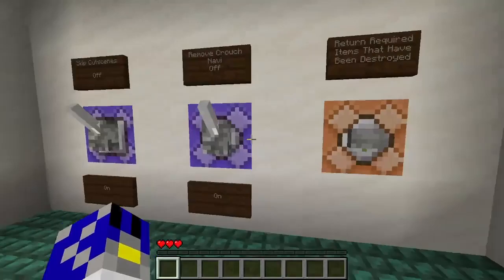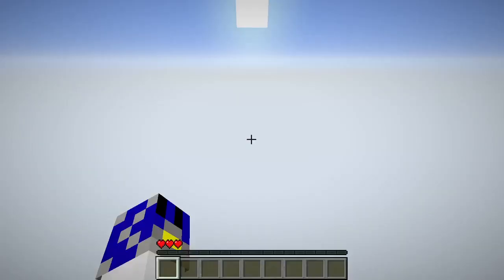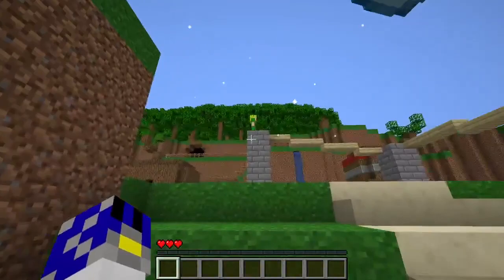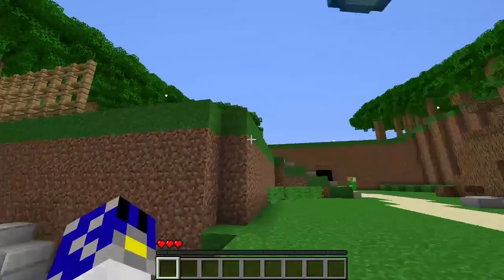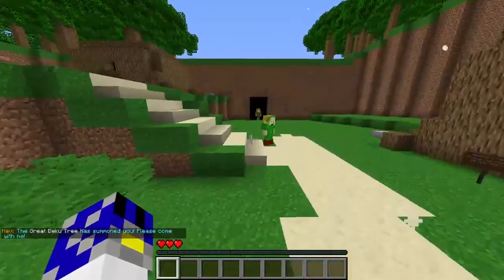Over here we have a Shiku Stone — this takes us back to the settings area and also returns any items that have been destroyed. Now we'll go over the crouch Navi mechanic: if you crouch, Navi will appear. Keep crouching and she'll rotate to stay out of the way of your screen so she doesn't block things like a boomerang throw. If you crouch, don't move, and then uncrouch, you can right-click to talk to her.